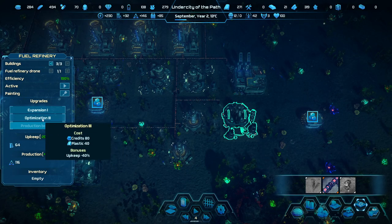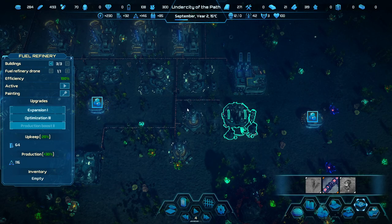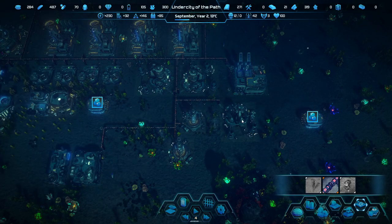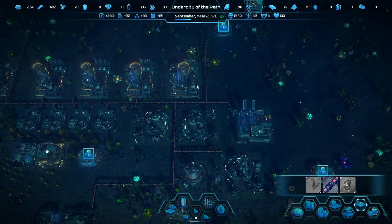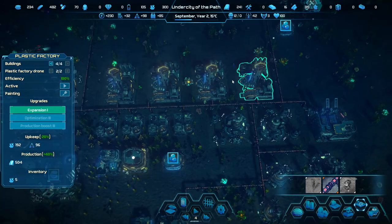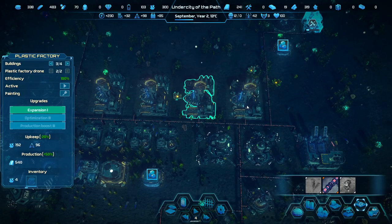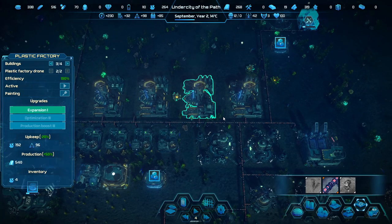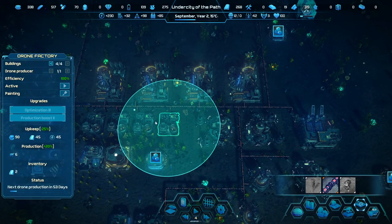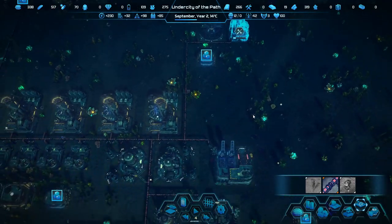I don't want that optimization because it just gives us excess crude oil we can't really use for anything yet. We get 146, which means I can buff that plastic factory up again. That gets us to all the plastic we can reasonably support at this point. Which one am I missing? It's no longer inside that range — that sucks, but you're just going to have to live with that shortcoming.